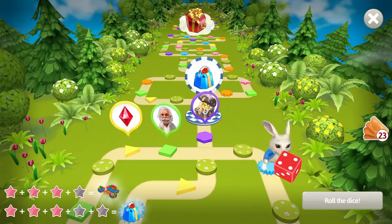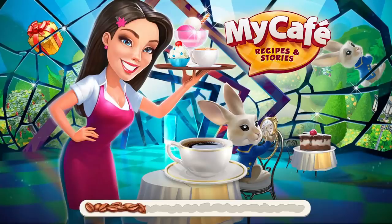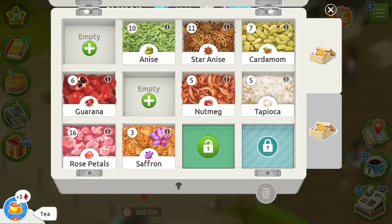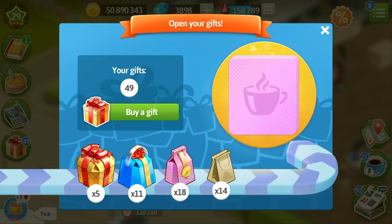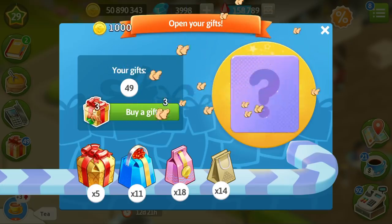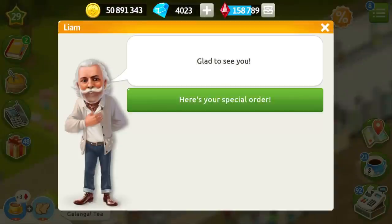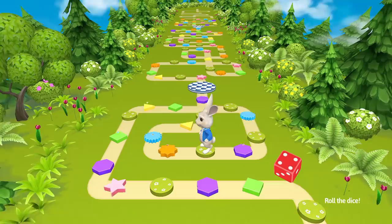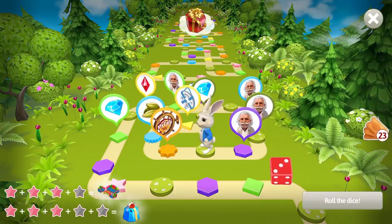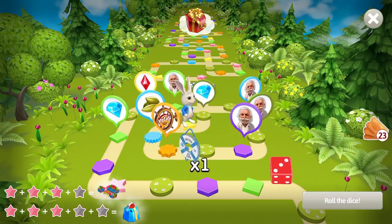We roll the dice without spending any tickets and go further. Again, Galangal tea — this is going to be a blue special order. We have the tea but we don't have the Galangal, so I just open my gift for Galangal. I've got three of them. We'll do that for you, Liam. We roll the dice again and have three, which gets us to the unique item.